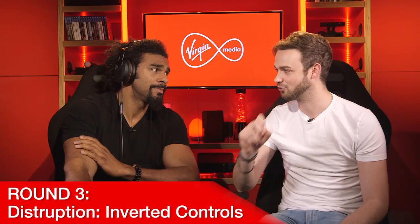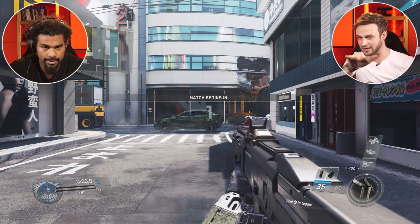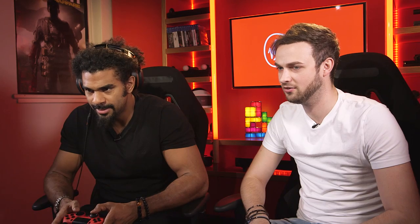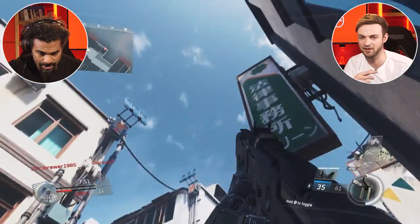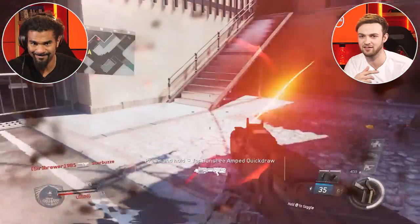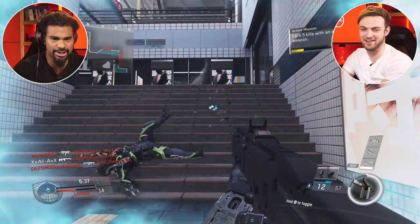We are inverting your controls — left to right, right to left, up's down. I'd say just try and keep your aim, don't touch the up and down too much, it's going to keep it centred for you. Here we go, it's not easy. You're getting there, it's fine. Something up there. Left. Aim down sight first. Oh, that's hard — this is not easy, man. This is so tough. Yes, David! That was hard work.